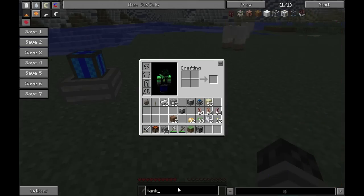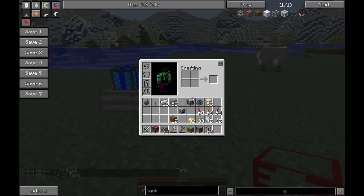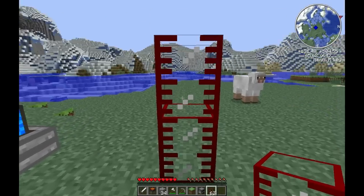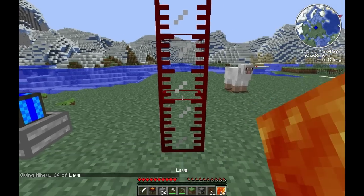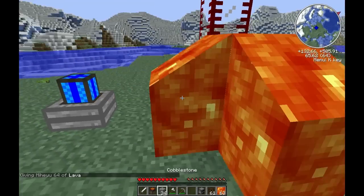First, let's set up a tank. A tank is really simple — it's crafted from eight glass blocks, like making a glass chest. The tank is for holding liquid, so we go get some lava source blocks and start filling it up...